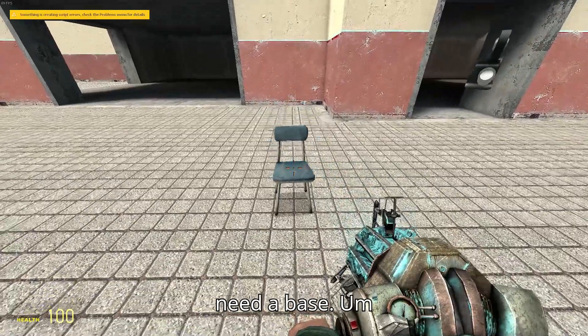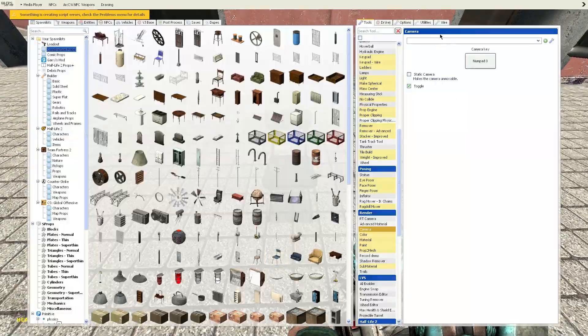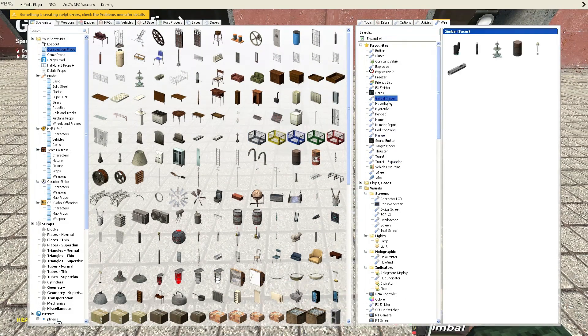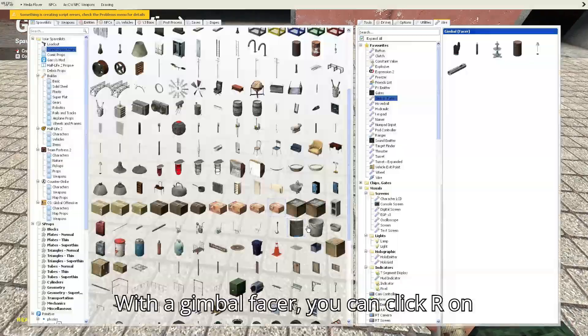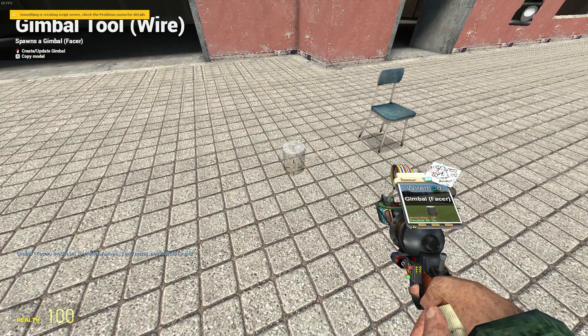First we will need a base, and you'll have to pick up this part of the turret to make it move. It can be any prop, but for convenience I'll just take a gem. We also need a gimbal facer. With a gimbal facer you can click R on any prop, and the face pointing up will be what it points at.